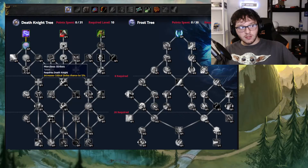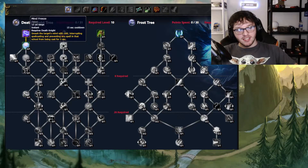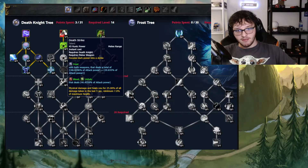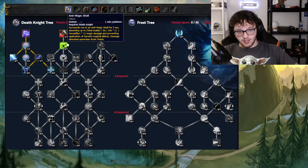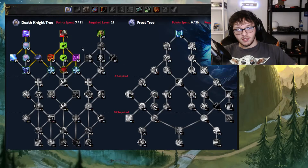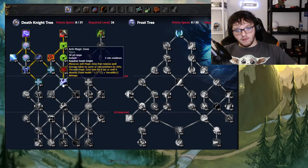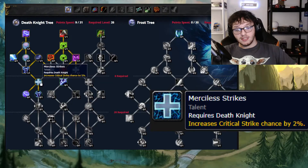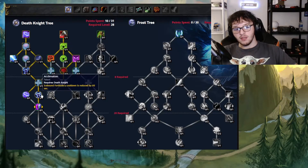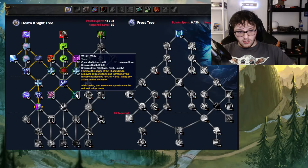Alright, time for the Frost general tree. This is Mind Freeze — that's your interrupt, of course you want that. You've got Permafrost, Death Strike — you need to take that. Anti-Magic Shell, Death's Advance, Veteran of the Third War. You want to skip out on the right part of the tree because none of it's really useful. Icebound Fortitude into Merciless Strikes into Assimilation, which is Improved Icebound Fortitude — it reduces the cooldown from three minutes to two minutes. Then Anti-Magic Zone and Wraith Walk.